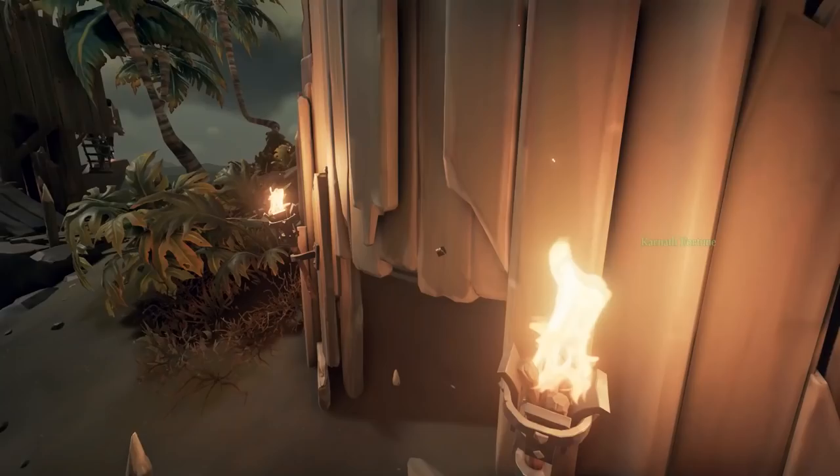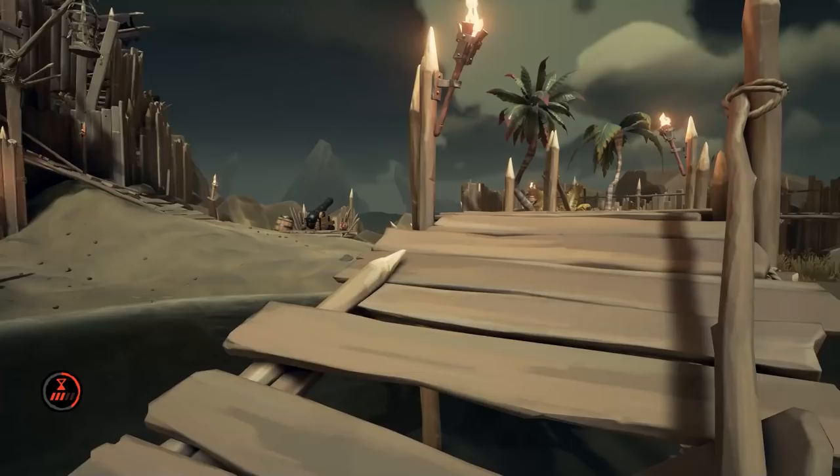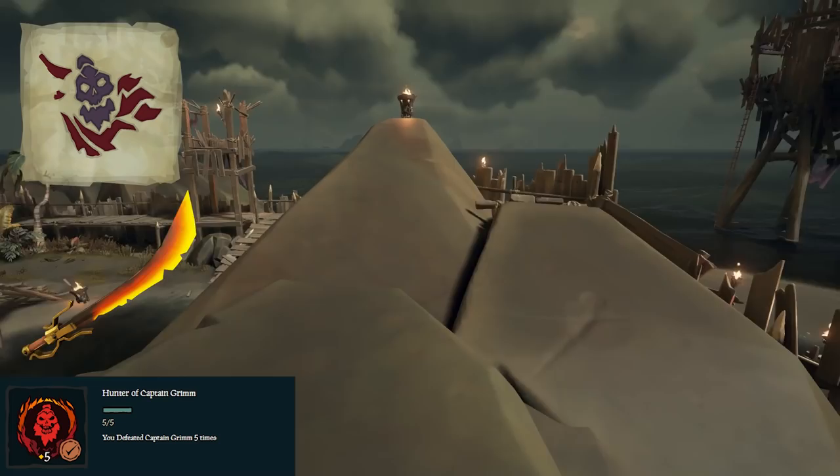Now let's talk about the actual commendations. To track any of these, go into your menu, Pirate Log, Reputations, Bilge Rats, Ashen Wind. We're going to go through every single one of these commendations one by one. The commendation will show up in the bottom left when I'm talking about it, and the rewards it unlocks will be shown above it. You'll still have to buy the rewards, but these are just the rewards it unlocks to purchase.